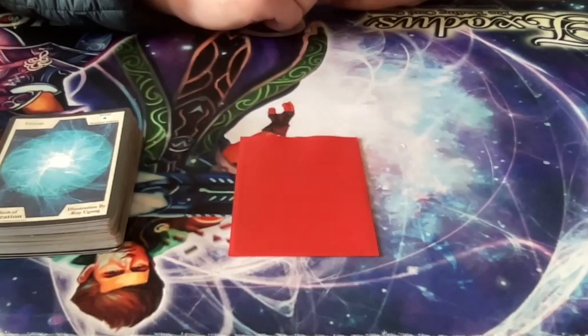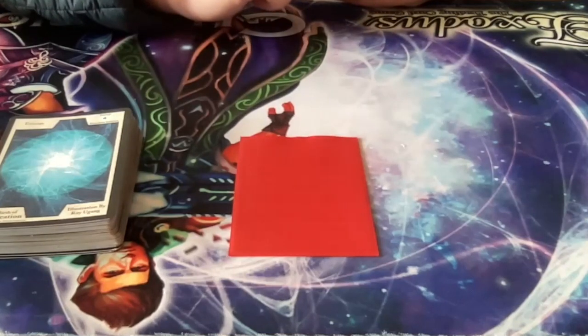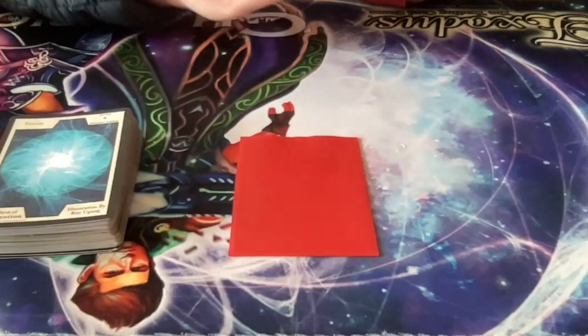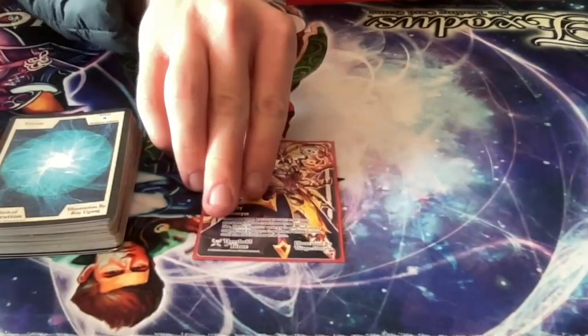I'm not entirely sure if it can be frozen or not. Drifters cannot be included in decks that include non-archive creatures, so you can only run Drifters and archive creatures in decks that only have Drifter and archive creatures. It starts in play, it can't leave play. When the game begins, we flip it face up.